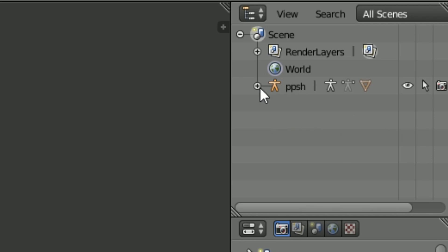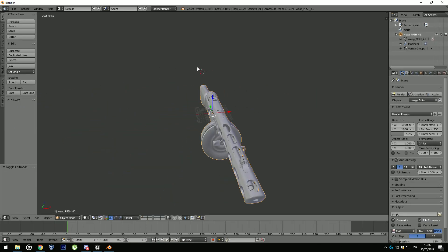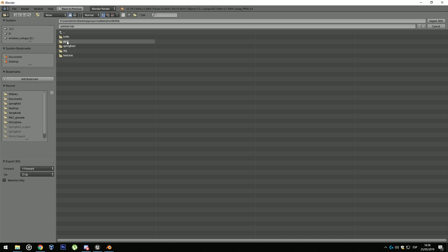Inside the PPSh we are going to take out the bones so we only have the mesh. Once we have that, go to File > Export and choose whatever format you want. I'm going to choose 3DS because it's the one I use in Photoshop. Name it as you want — I'm going to put PPSh_3Dmodel_Photoshop. Now close Blender and open Photoshop.